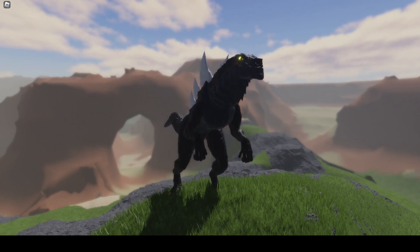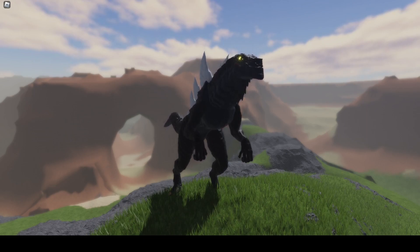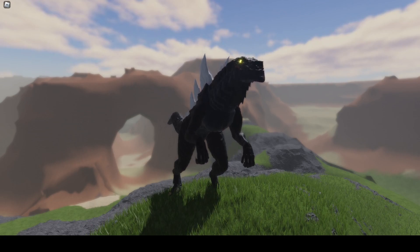A quick tech you can do with every Kaiju is baiting blocks. What I mean by this is doing a specific attack to force or bait your opponent to block, and then follow up with another attack once they stop blocking to guarantee a hit. With that out of the way, let's get on to our first Kaiju.